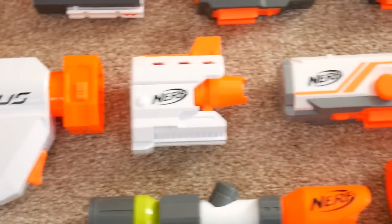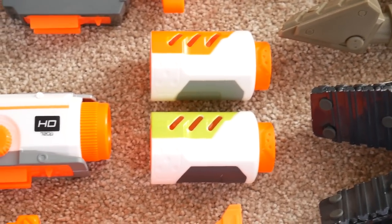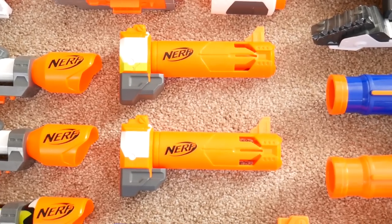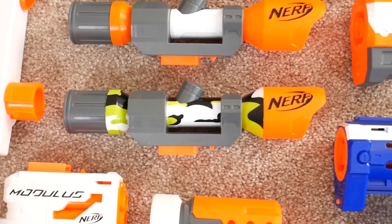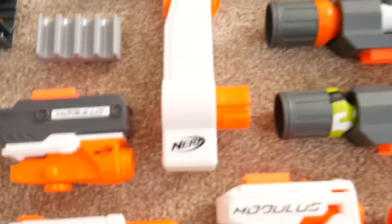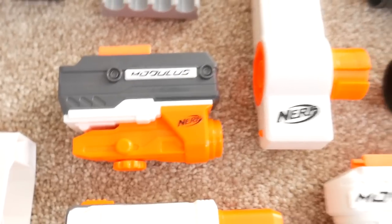Here we've got the Storage Stock, the Recon Mark II barrel, the Battle Scout camera, two barrels — one from the Ion Fire and one from the Modulus Stryfe. Moving down, two long-range barrels, three long-range scopes in different colors — green, orange, and camo. To the left we've got the Modulus Regulator handle-barrel, the Ion Fire dart holder, the Modulus laser pointer, and the flashlight.